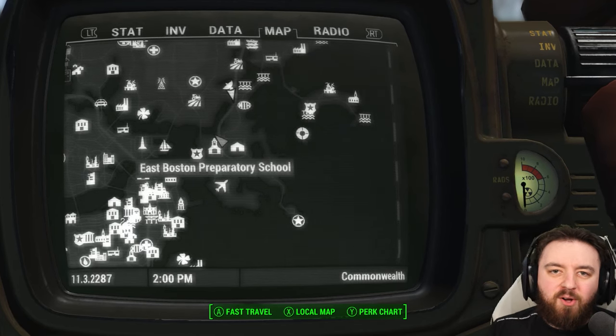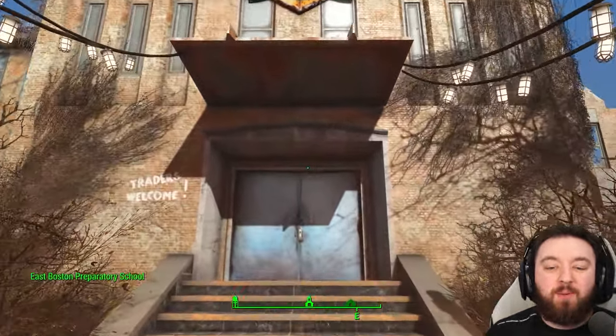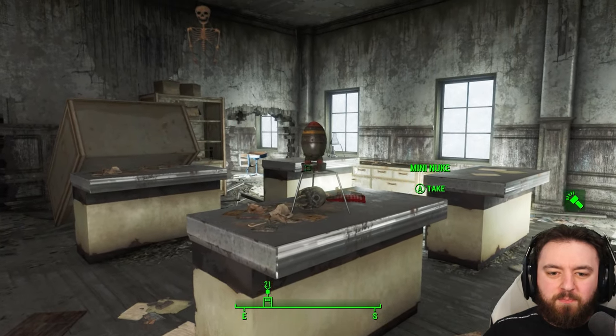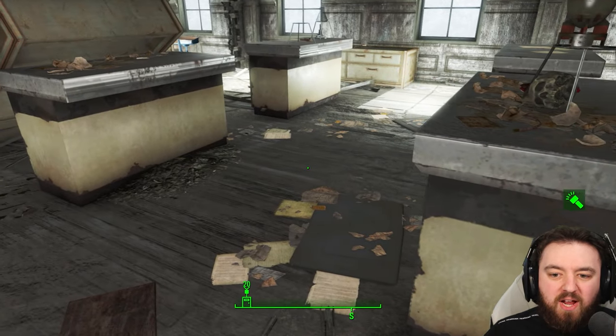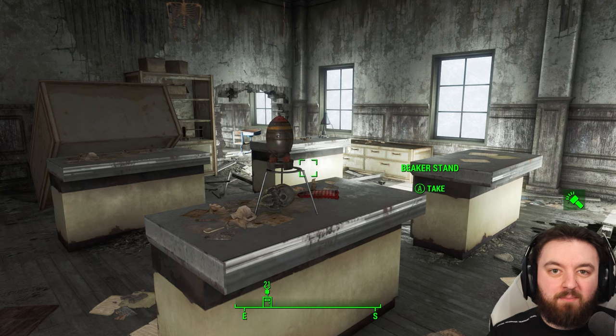Next on our list is the East Boston Preparatory School. This is probably one of the best-placed mini nukes I've ever seen — it's found on the first floor as part of some science experiment. But do be careful, there is a mine directly behind it, and if you trigger it, it will send the mini nuke flying and you might not be able to find it again.